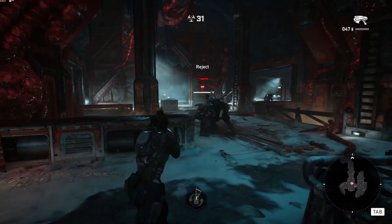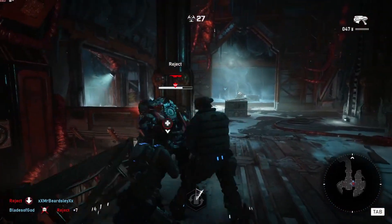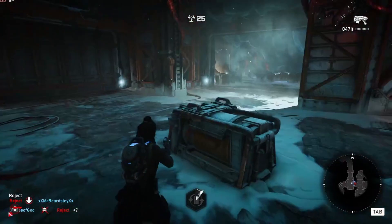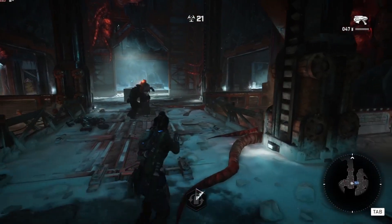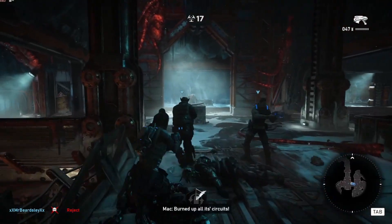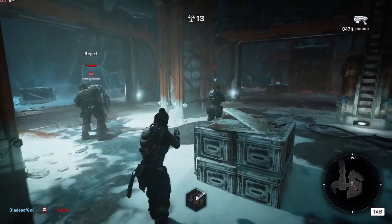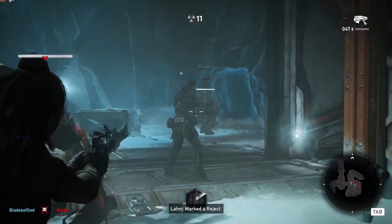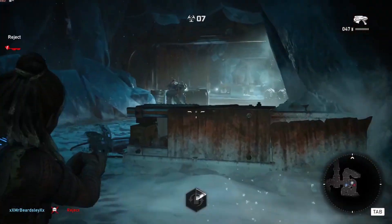We kind of screwed up here and didn't execute this enemy. But the nice thing is that you can have your Tactician mark all of these rejects and then execute them to help recharge your ultimates faster. That's very helpful with the Gunner and his Reflective Shell — it's nice to have that ready to go when you get in a pinch. Have your Tactician mark all the rejects and then just take turns executing the enemies.